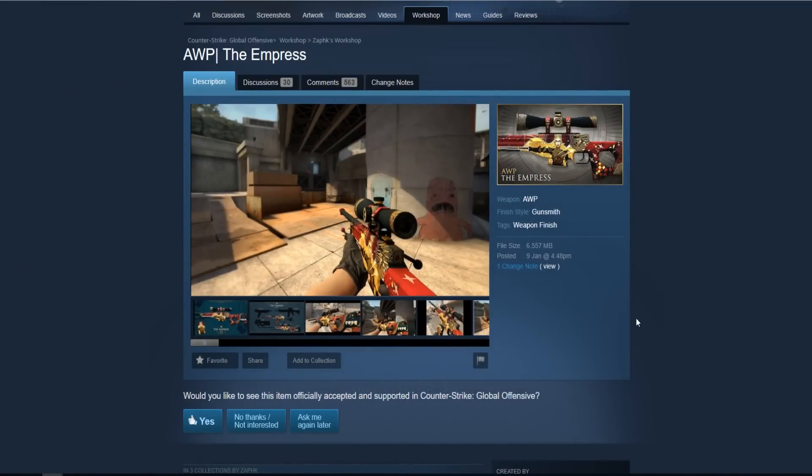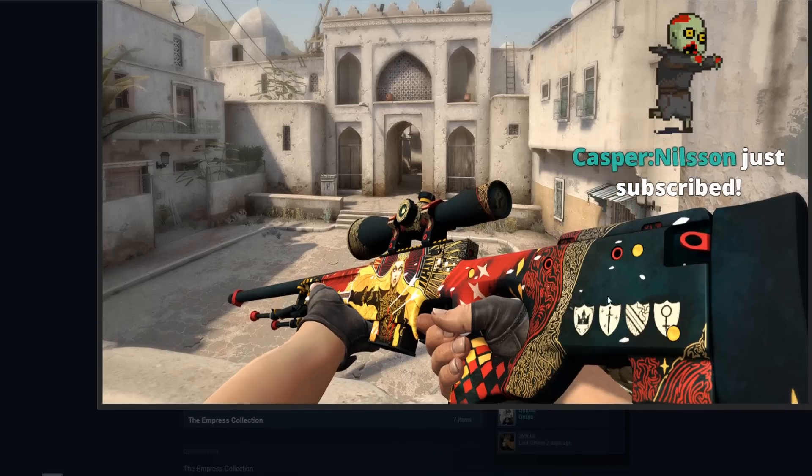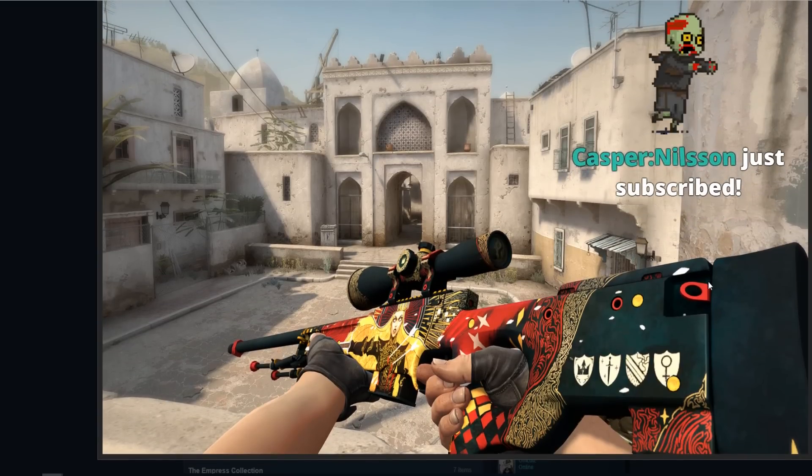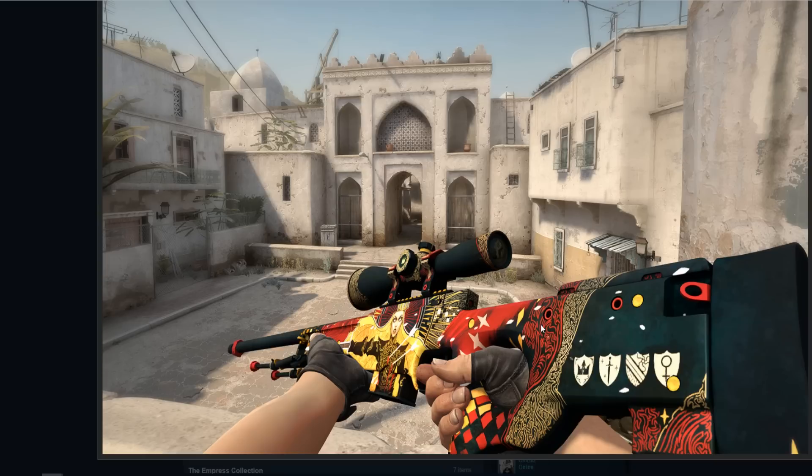I've made videos like this in the past and I've actually been right — with the Apathurus, I did check it out and it did get put into the game later on. So some of these skins could be put into the game in future cases. All right, so the first skin is the AWP Empress. There's already the AK Empress and the M4A4 Emperor, but what if they also had an AWP Empress?